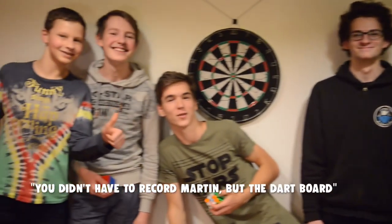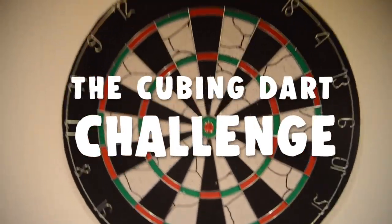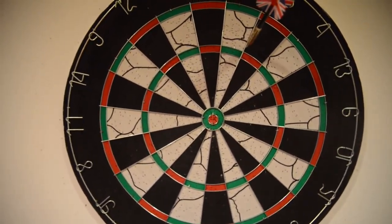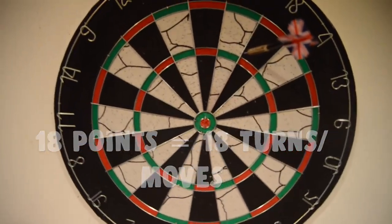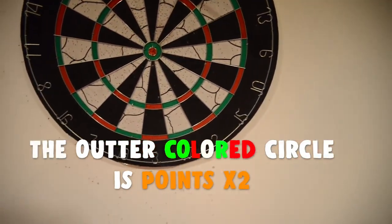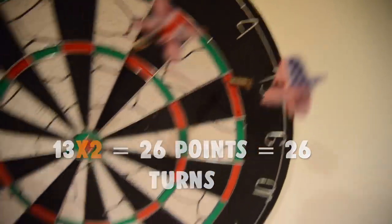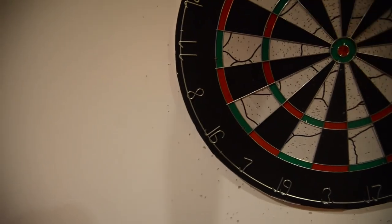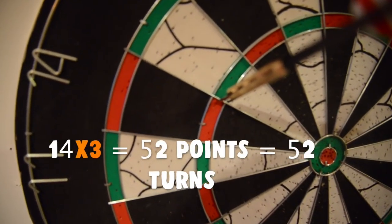Welcome everybody to the Cubing Dart Challenge! In this challenge, we're going to all have our Rubik's cubes scrambled from the same scramble. We are going to go in a loop and at every round, when it is your turn, you are going to have one throw at the dart board. The score you get with that one throw is how many moves you can use and try to solve your Rubik's cube. The first person who solves the cube is the winner.